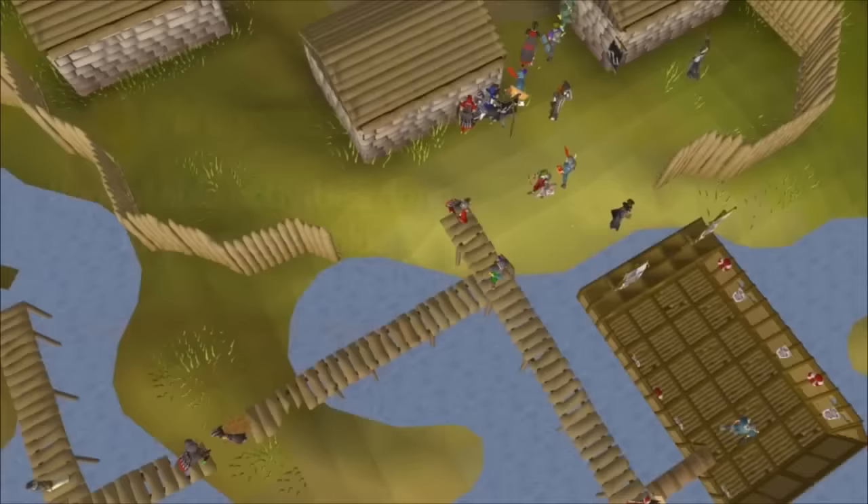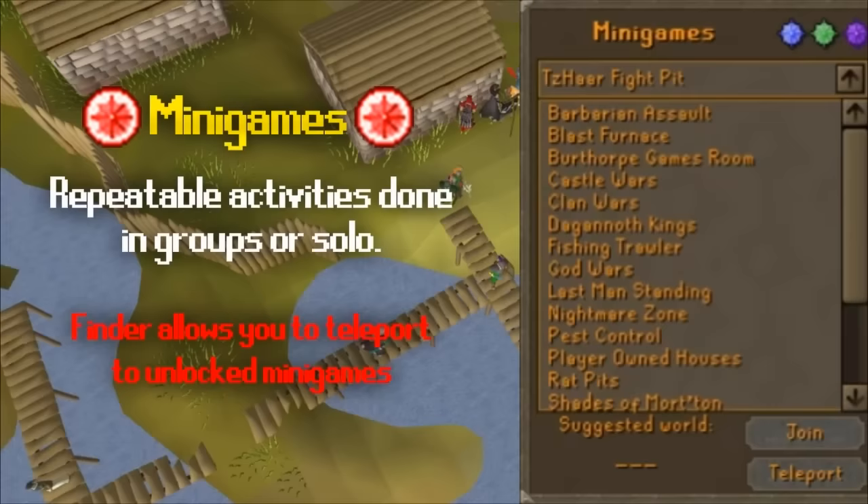Mini-games are repeatable games and activities you can do to unlock certain rewards, train your levels, or even make money. The mini-game menu actually allows you to teleport to any mini-game you've unlocked every 20 minutes, so it's very handy.